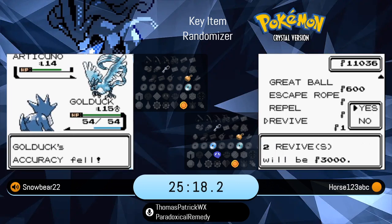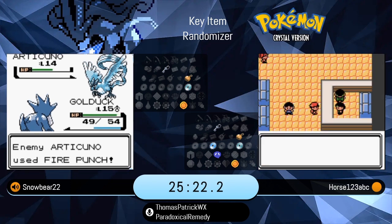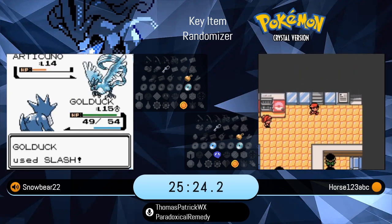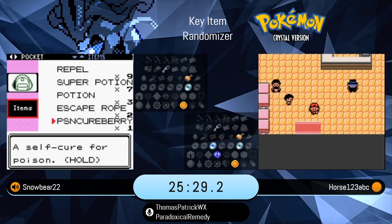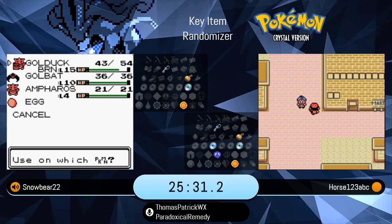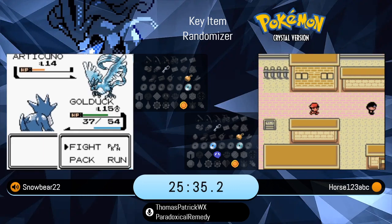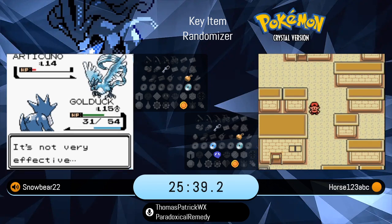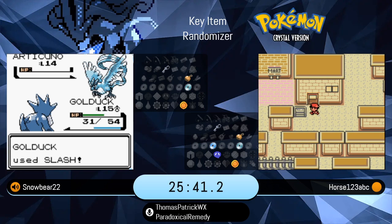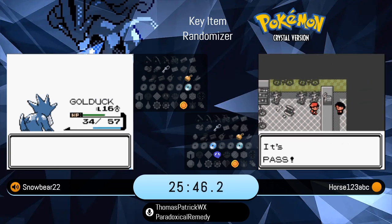I saw at least Vice Grip on that — Agility, Vice Grip, and... one of those three — Outrage, Thrash, or Petal Dance — is the TM in Goldenrod. It would be Thrash, because it works two to three turns and confuses the user.